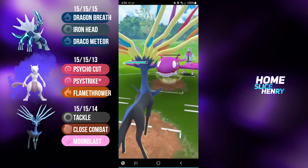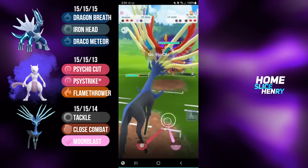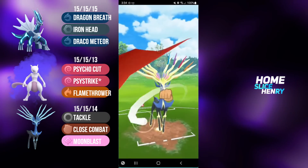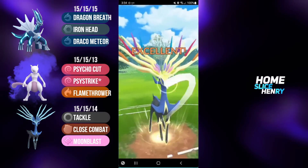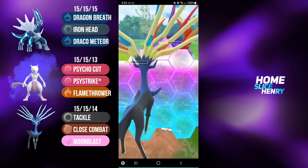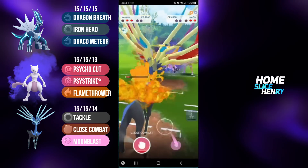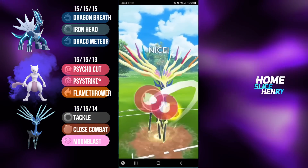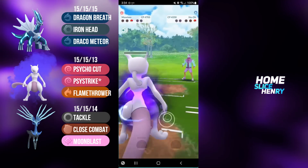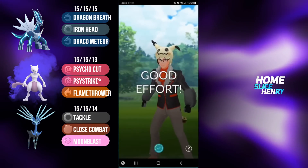In comes Xerneas. They fire off a move - Surf does not do a lot, so I let it go. They have a Shadow Ho-Oh in the back. This is quite unfortunate because Ho-Oh is going to be resisting all of my charge moves. I fire off Close Combat, doing a solid chunk of damage. Can a second Close Combat KO? I really need it to. Xerneas farms up, going for the second Close Combat - I need this to KO or the Incinerate takes me out. Ho-Oh lives on 1 HP, and unfortunately I lose a heartbreakingly close game.